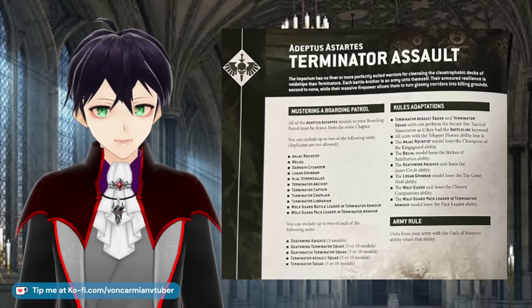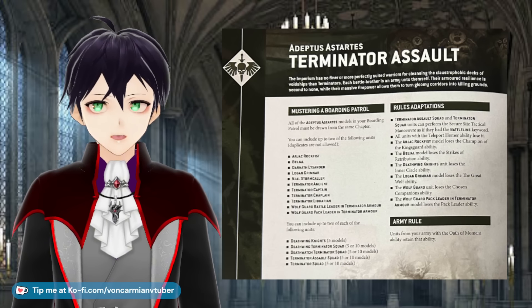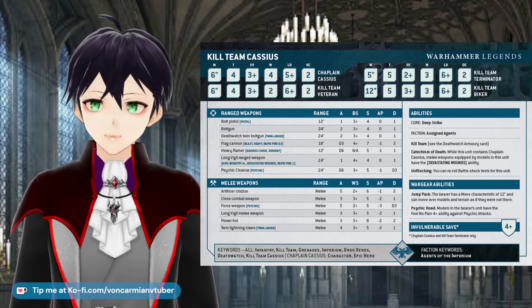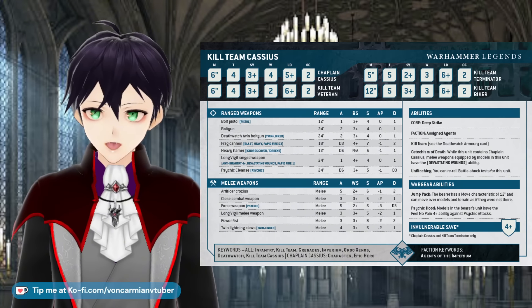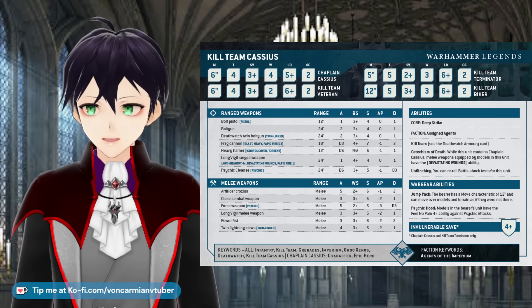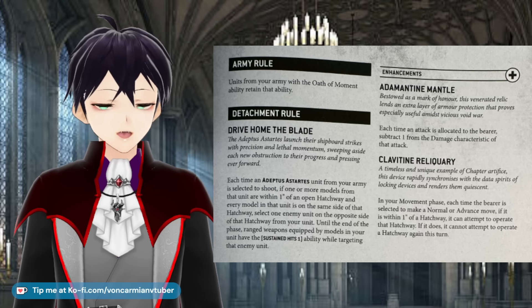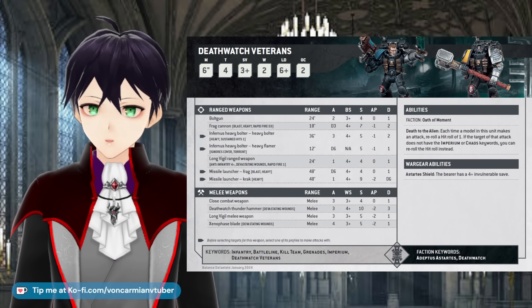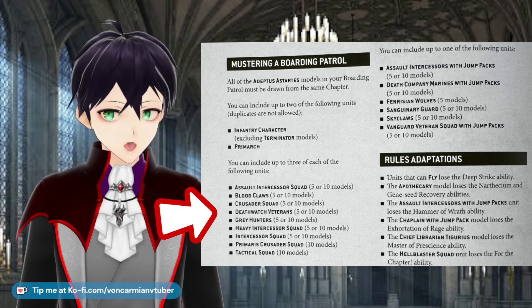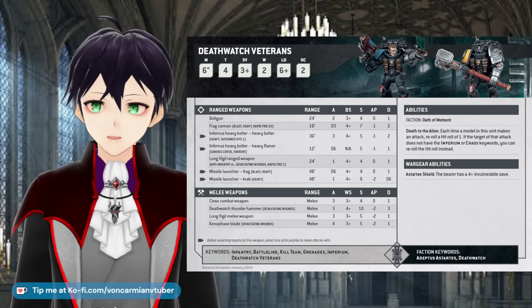The Death Watch units are in the Adeptus Astartes section. Using these Death Watch units, you won't get Oath of Moment because it's not on their data card anymore — units with Oath of Moment didn't retain it. They are not the Adeptus Astartes keyword, so they won't get the bonus detachment rule. Detachments are really the only thing to buy this book for. To make this work with Death Watch, you have to use their index version when the unit was called Death Watch Veterans — which is what they're named in the Boarding Patrol book — and your veterans won't have shotguns or snipers.